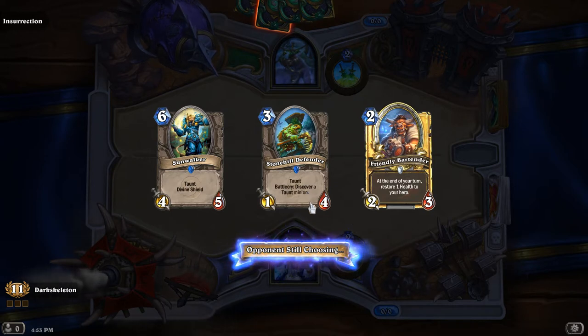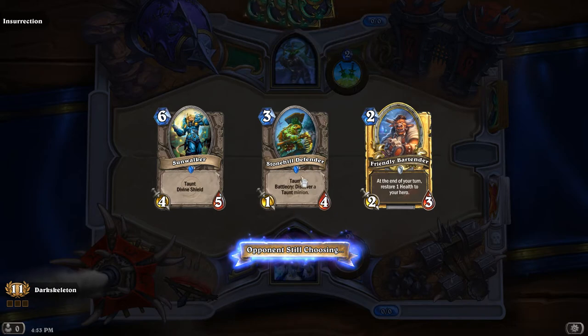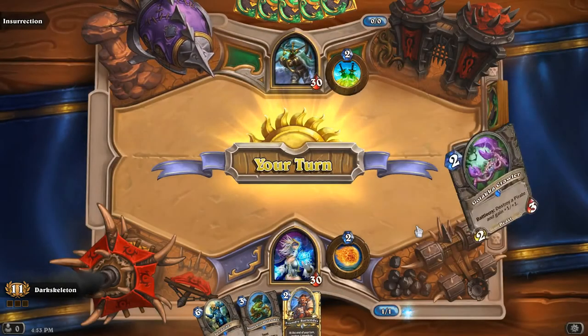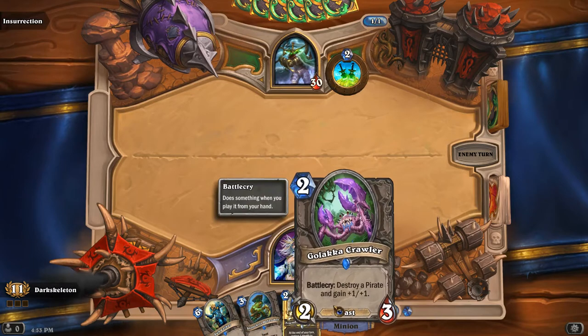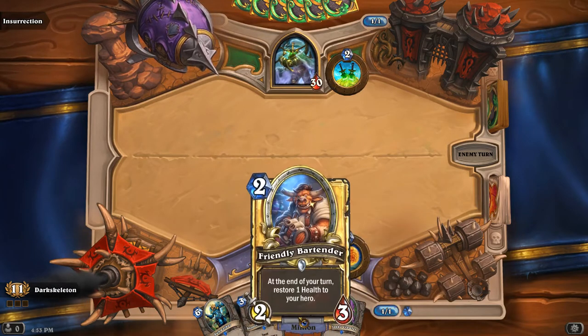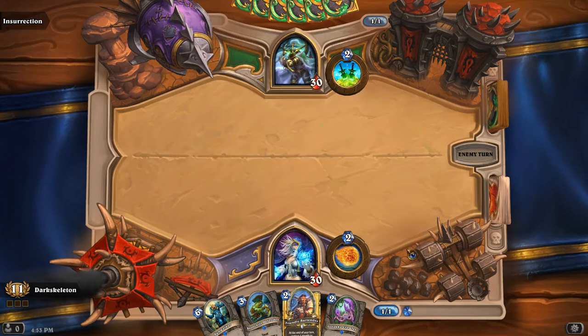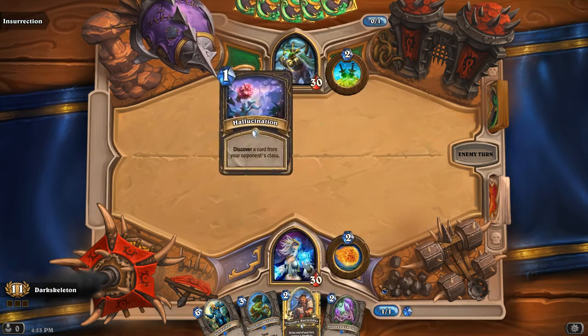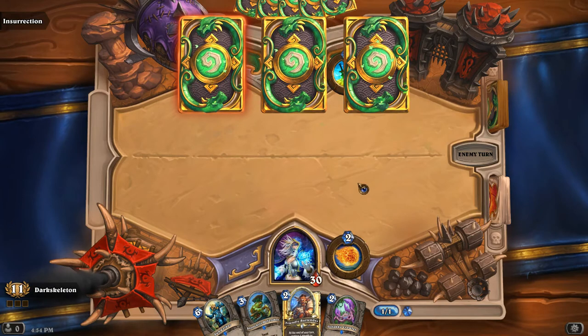Stonehill Defender — that's a good pickup, great to play on turn 3, and it kind of gives you the flexibility of what you want to do in future turns. The Friendly Bartender — even though it restores health to your hero, we would still play it as a 2/3 on turn 2 even if there's nothing on the board and we haven't taken any damage yet. Tempo does matter in arena, much more so than it did in vanilla. I would value the Destroy-a-Pirate effect as a potential high-roll over Friendly Bartender's one health restore, so I'm going to be playing the Bartender first in almost all cases unless he plays a Pirate.